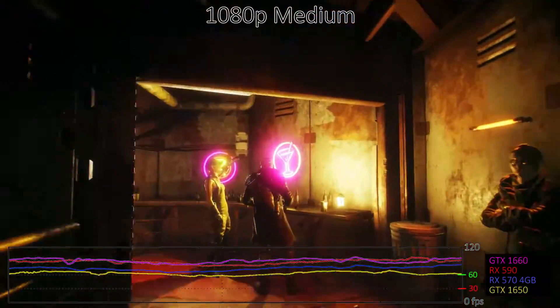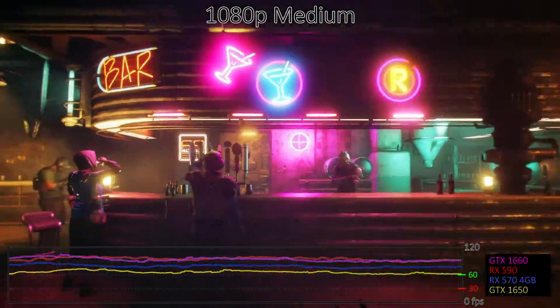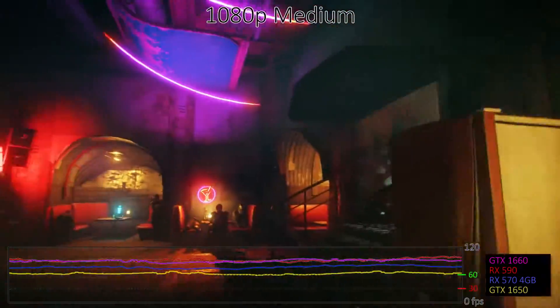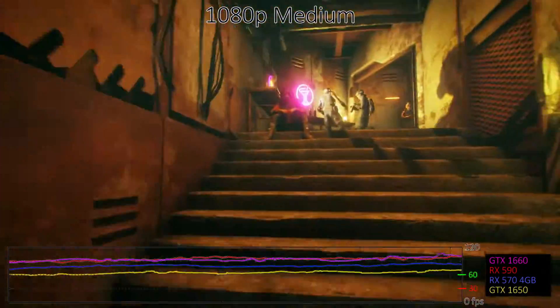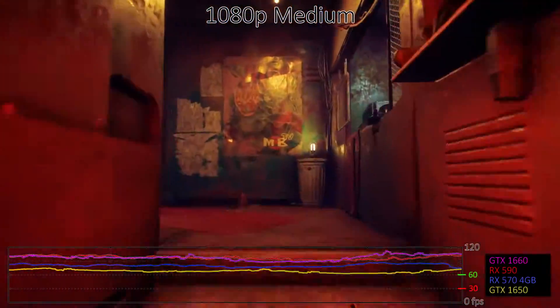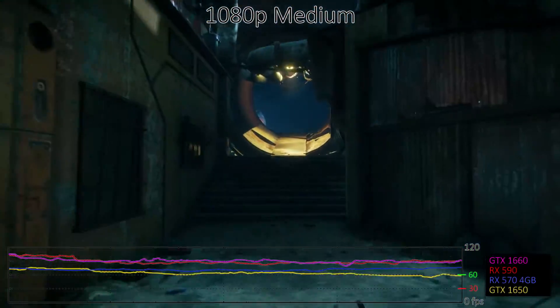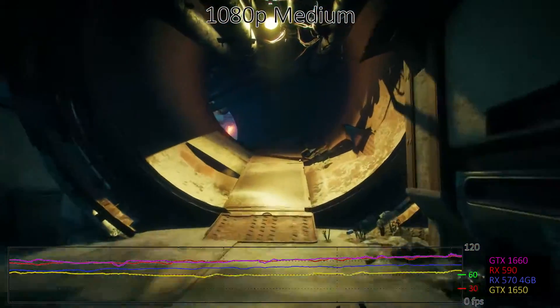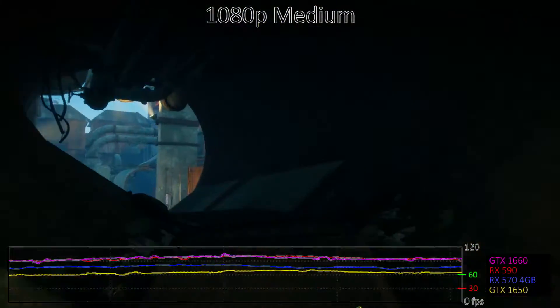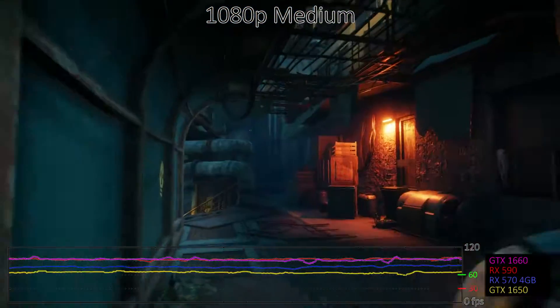Stepping up to 1080p medium quality drops performance about 20% on most GPUs. It's not a huge change, and all the cards that manage to break 60 FPS at low quality are still running smoothly. I've switched to Nvidia's newer GTX 1650 and 1660 here, with the budget card trailing AMD's RX 570, while the 1660 just squeaks past the RX 590. AMD continues to be the better value based on current prices, and the Vulkan API certainly helps.